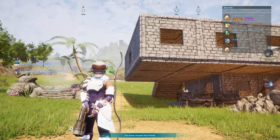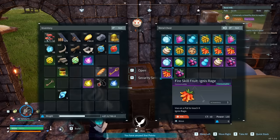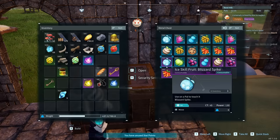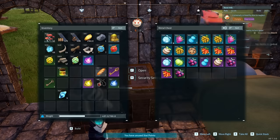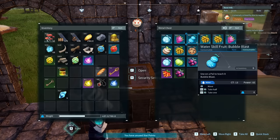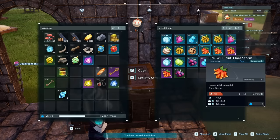So you want to find the strongest and best abilities in Pal World to put on your favorite pals. Well, you've come to the right place, because I'm going to be showing you exactly how to farm up epic, rare, and uncommon skill abilities to put on your favorite pals to make them more powerful than ever.